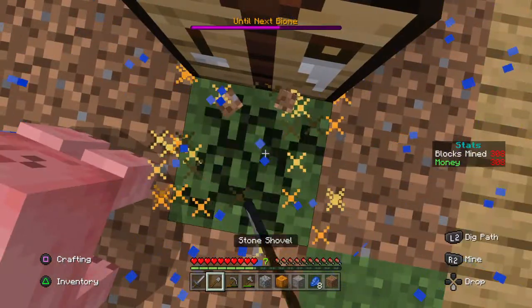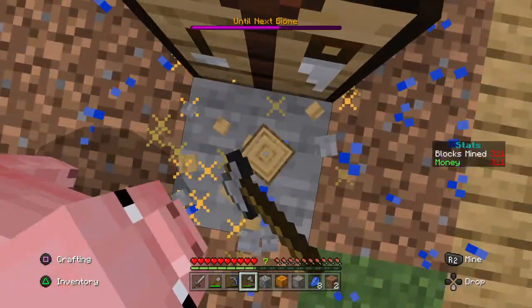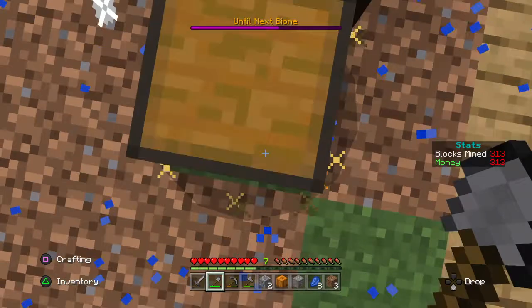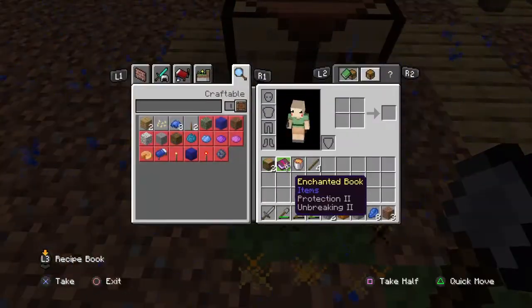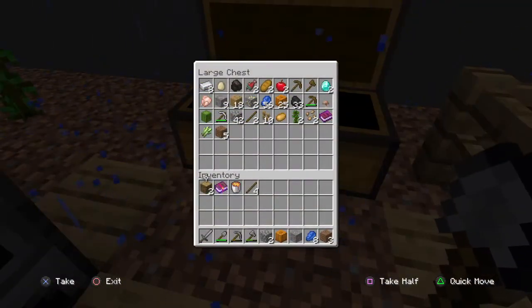Yay, I've got a pig! Yay, a lava bucket — then we can make a cobblestone generator, that's nice.